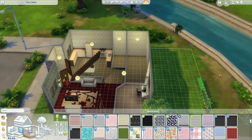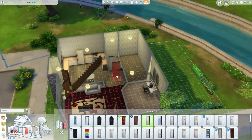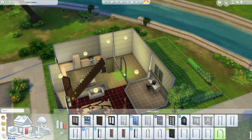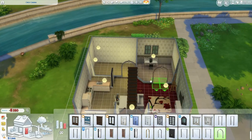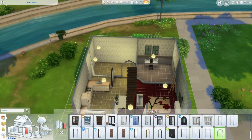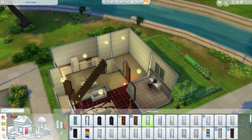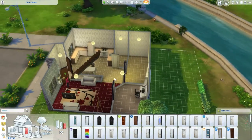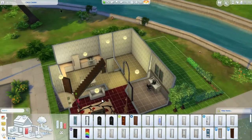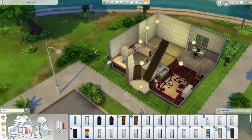We need a door for the bathroom and then we could maybe do an archway into the dining room. We need a door into the study too. They're slowly starting to look okay. I feel that this bit is a bit squeezy squeezy, if that makes any sense whatsoever.